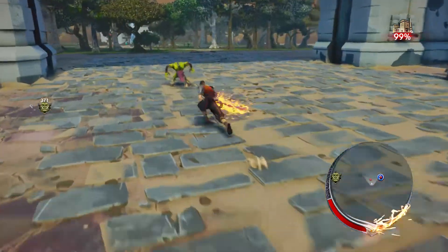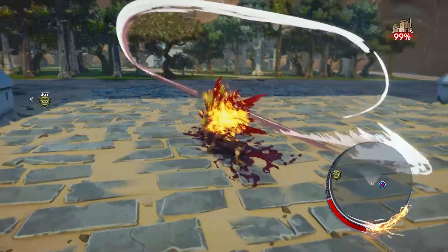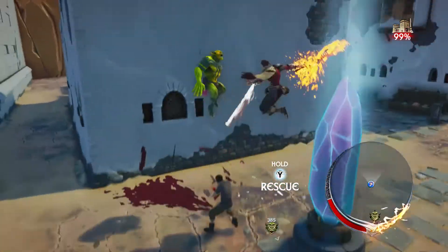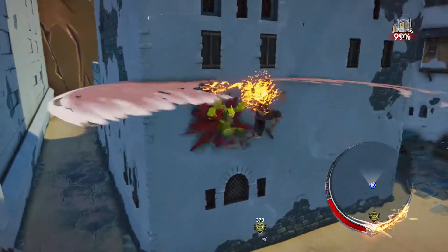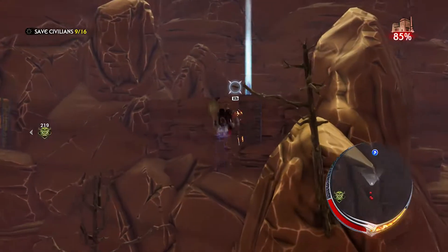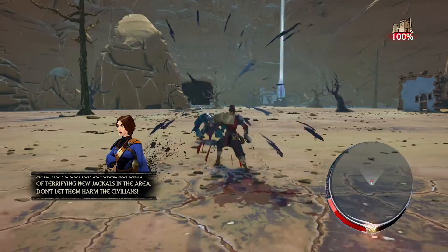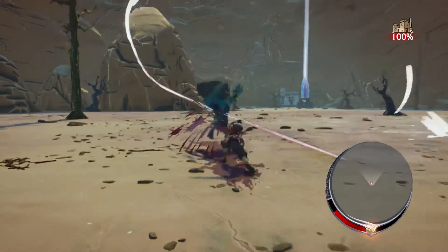You play as Aveil, one of the last few remaining sentinels, an ancient order tasked with protecting humanity from the Raveni, also known as giant ogres. Aveil is capable of scaling buildings at speed, gliding through the sky, grappling, juggling, and chaining enemies together in combos — all in quick and often satisfying succession.